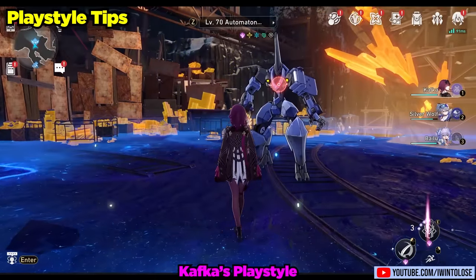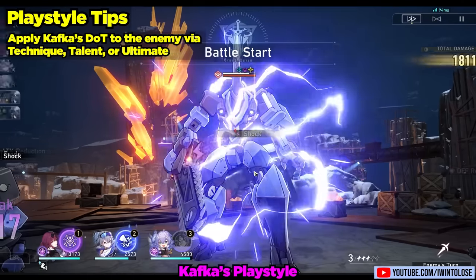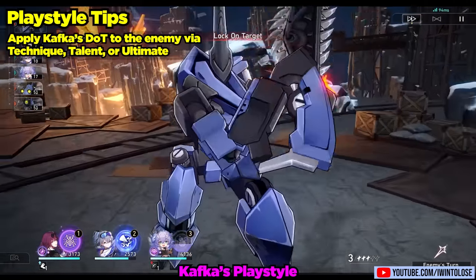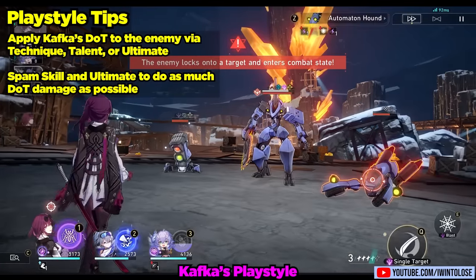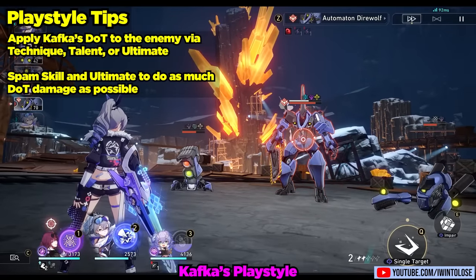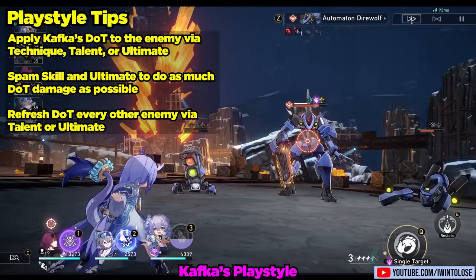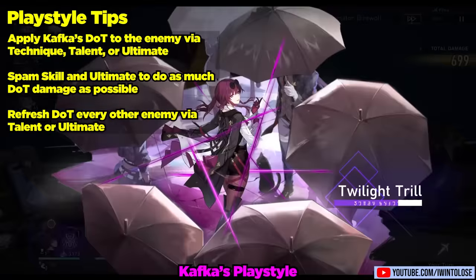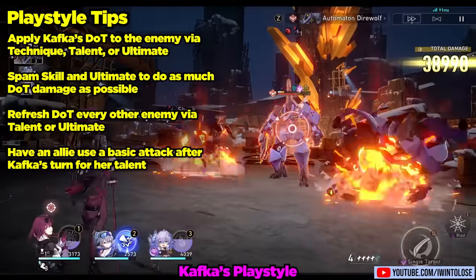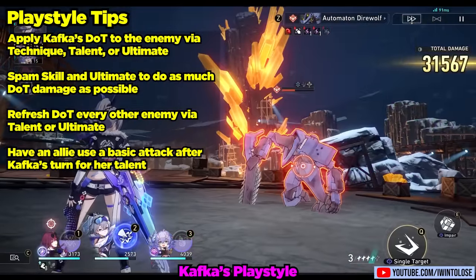For how you generally want to play Kafka, first apply her ultimate's DOT to the enemy via her technique, her talent, or her ultimate. Then spam her skill as much as possible on enemies that have DOTs on them, and spam her ultimate as much as possible to do a lot of DOT damage. Every couple of enemy turns you'll need to refresh her DOT via her talent or her ultimate. On every turn Kafka takes, try to have an ally do a basic attack so she can activate her talent. That pretty much summarizes her playstyle in a nutshell.